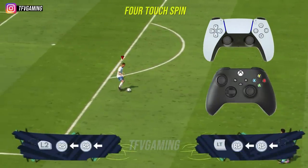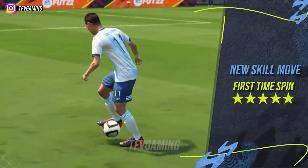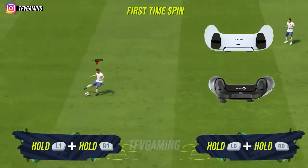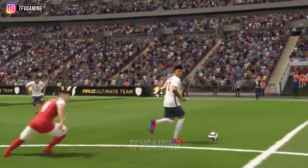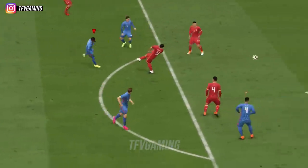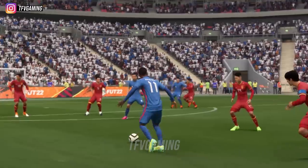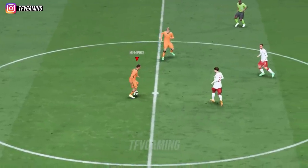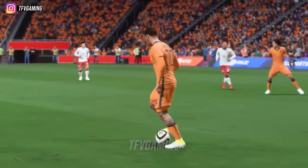To perform the 4 Touch Spin, hold LT/L2 and then flick your right stick towards the back of your player twice. Next is a fancy skill move added this year based on what Ronaldinho used to do in his Barcelona days. Even though this skill move is mainly for showing off, once the animation finishes you get a speed boost, making it good to trap the ball and instantly accelerate away from defenders. This is a 5-star skill move and you need to hold L1/R1 or LB/RB before you receive the ball.